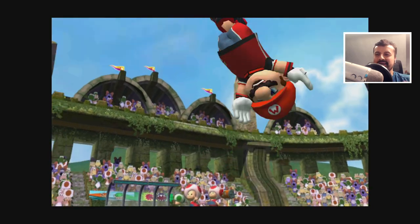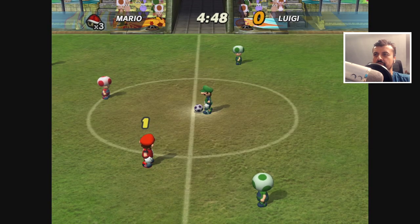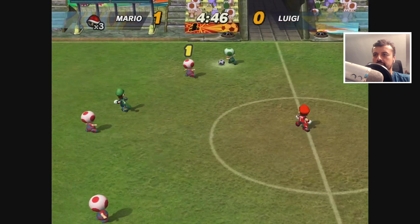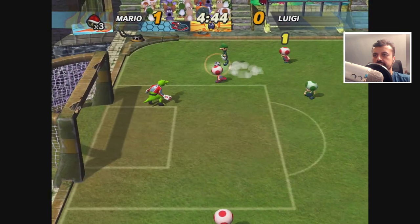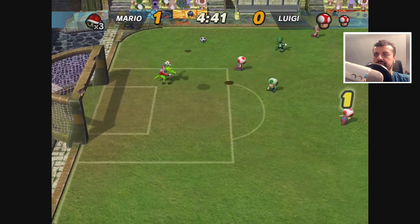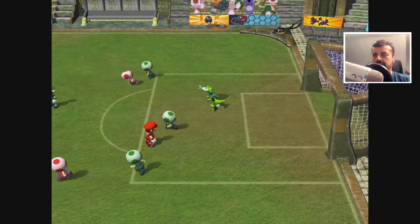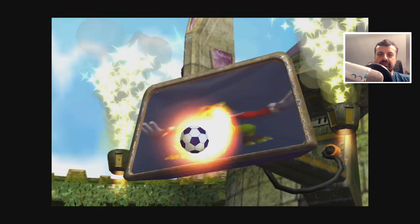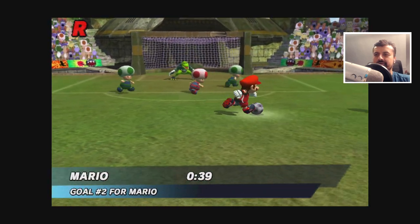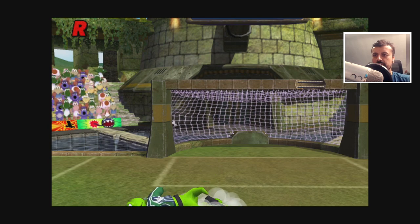And that's what you call a great goal by Mario! Let's just do one more to make sure that wasn't a fluke. Nice save — great save. Dribbling down, going through the middle, going for that shot — what a great shot! What a great goal. Maybe this game's on easy mode, but that's GameCube. Let's quit out of that.